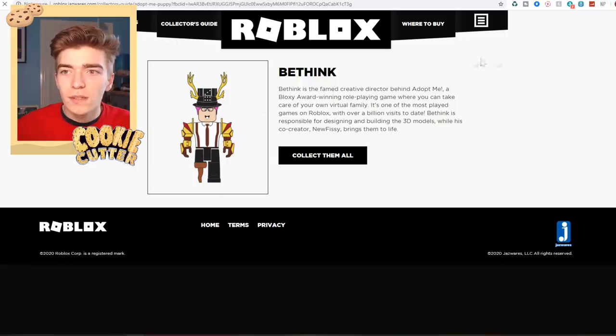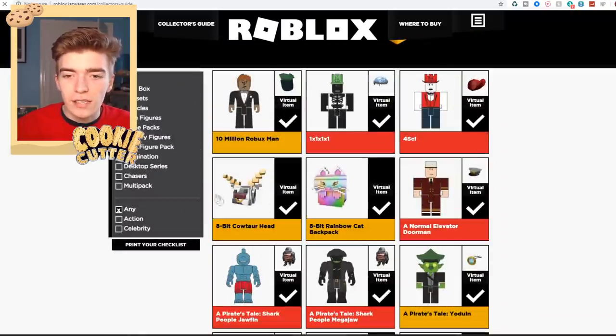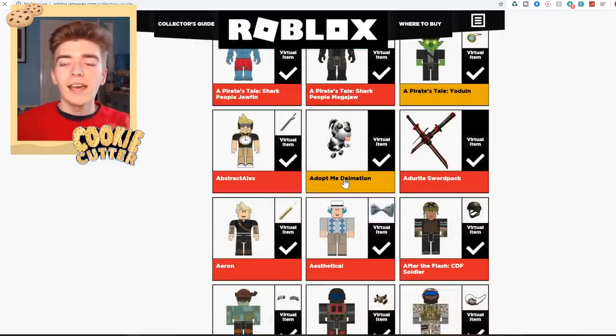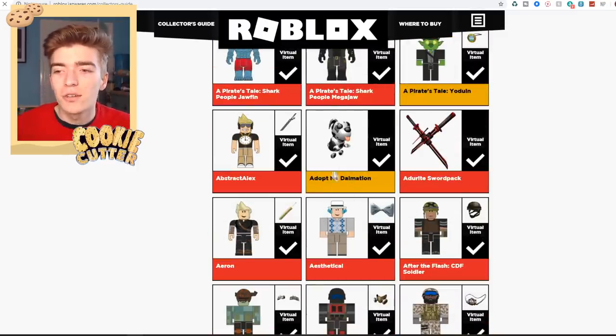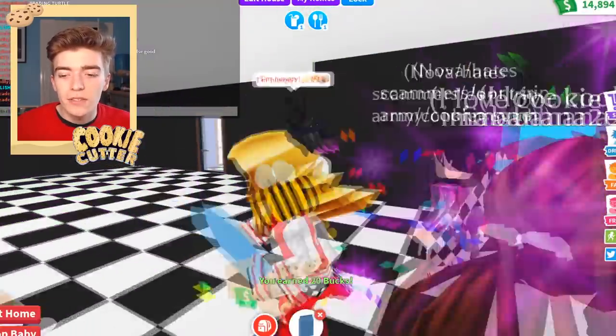There are so many rare things you can get, such as the collector's guide — if we go into this it will literally show every single Roblox limited item you can get. These are the chaser items, which are quite cool, and if you buy this toy you then get that item. There are different rarities, and the Adopt Me Dalmatian is gold, meaning it is a chaser and a very hard item to actually get. I know there are lots of YouTubers out there who have spent months and hundreds of pounds just trying to get one specific item, which is crazy.